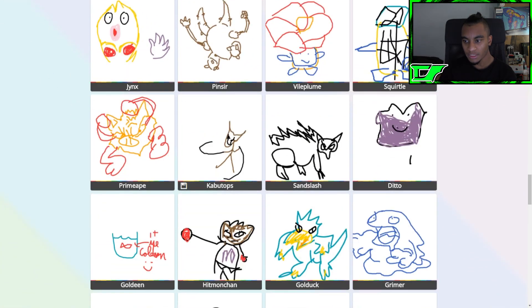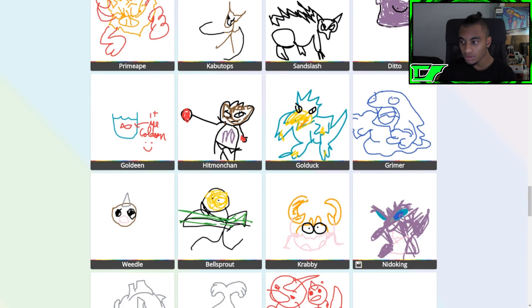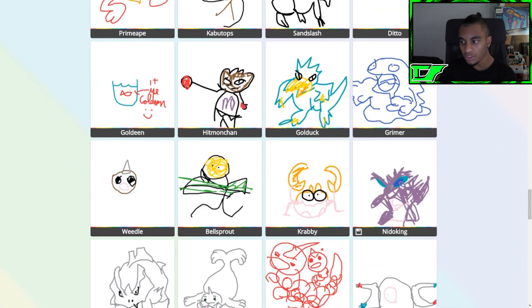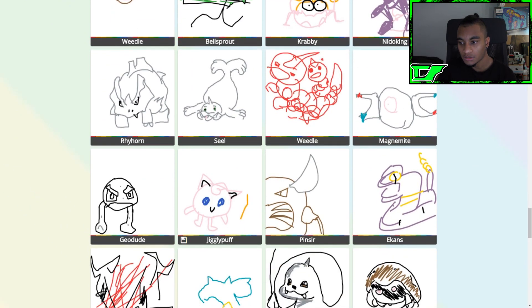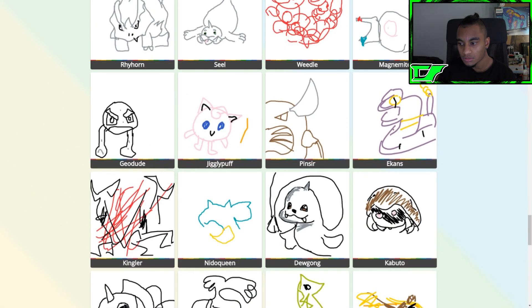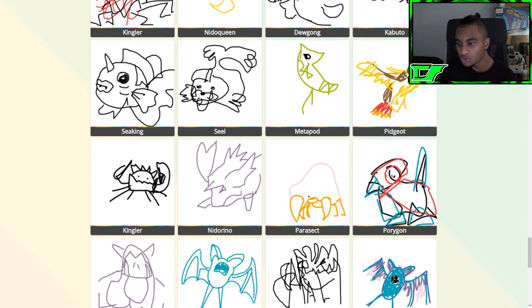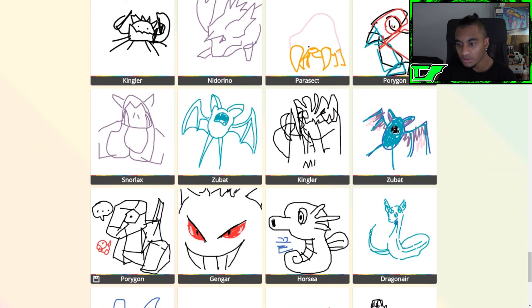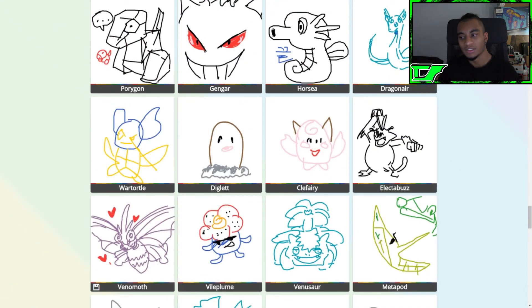Primeape looks not too bad. Grimer, even Nidoking here — that Nidoking looks good too, even if you just scribbled it in. Seel is on point. Dugong. We're gonna search — oh, that Zubat looks dope! Oh, Gengar, and Porygon. Dragonair too — what! Oh, and Electabuzz! Oh, and Venomoth! Venusaur — yo! Whoever's drawing these Pokémon, you guys are awesome!